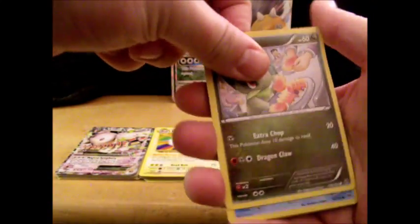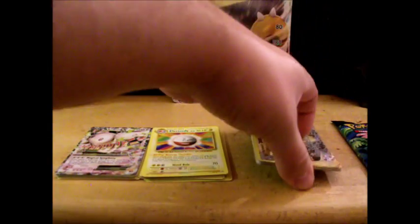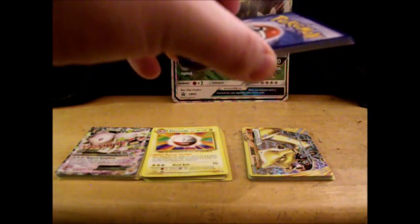From the Breakthrough pack we got Axew, Froakie, Misdeavus, Hoothoot, Cyndaquil, Cacturne, Haunter, Furfrou — and a Marowak BREAK! This is my second of this card. It's always nice to get a BREAK. The BREAKs in this set are pretty cool. So far we've gotten one EX and a BREAK in this box — that's actually pretty good.